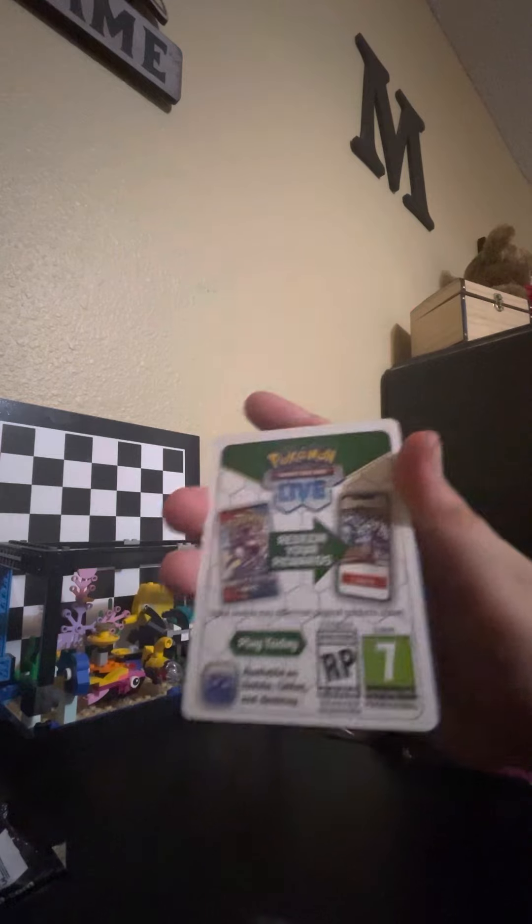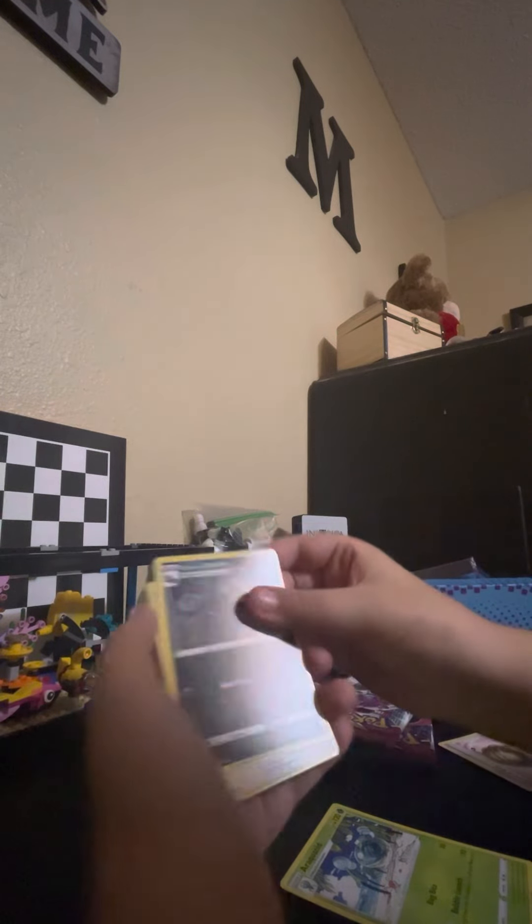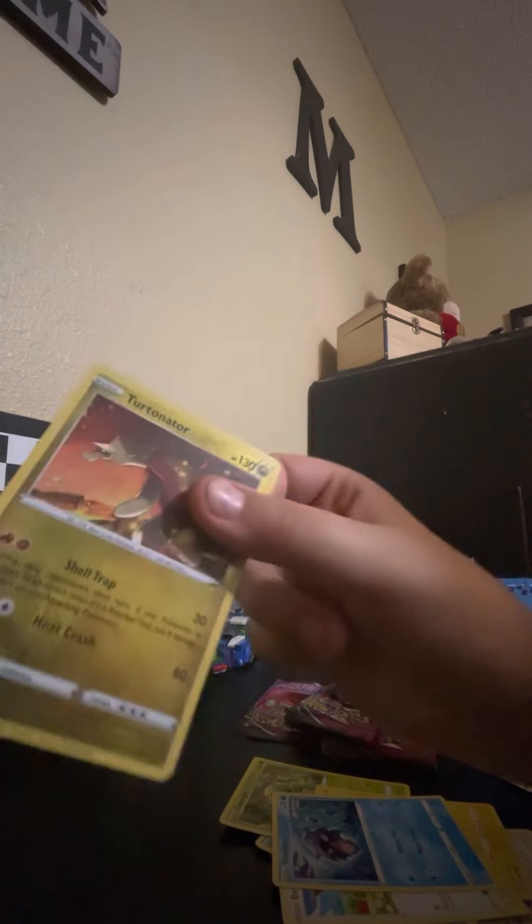It is a white pack. I don't know if that means good, but let's hope so. Starting off with an Araquanid, an Energy, a Farewell Bell, a Galarian Linoone, a Stamper, a Mudkip, a Canopy, Mudkip again, Eevee, Shelter, Tornadus — that's the good card for that pack. Pretty good! On to the third pack.